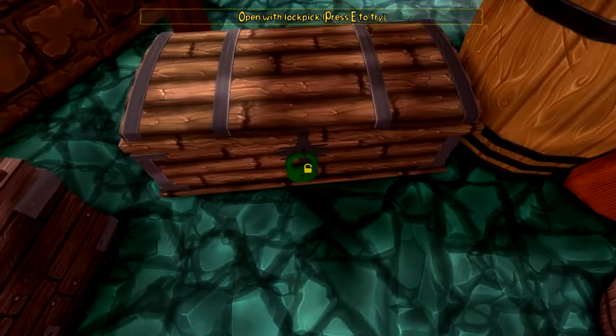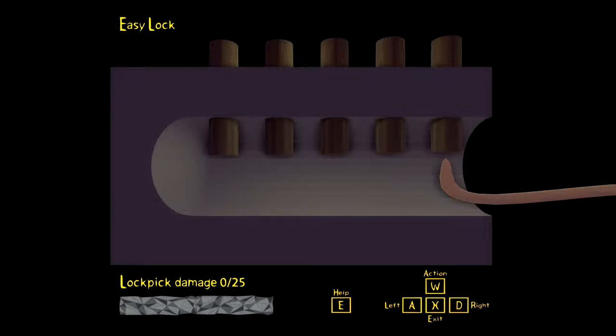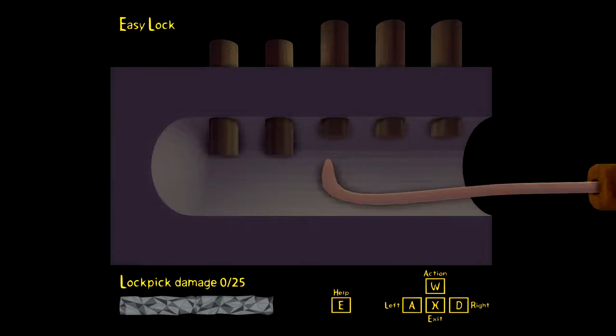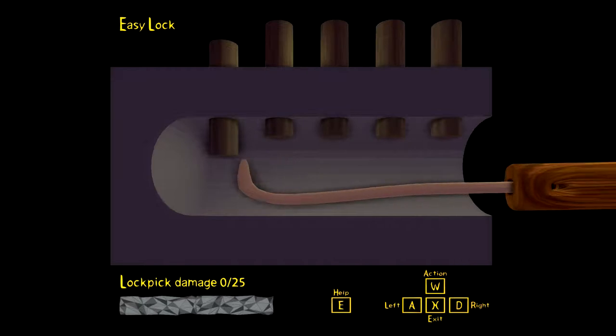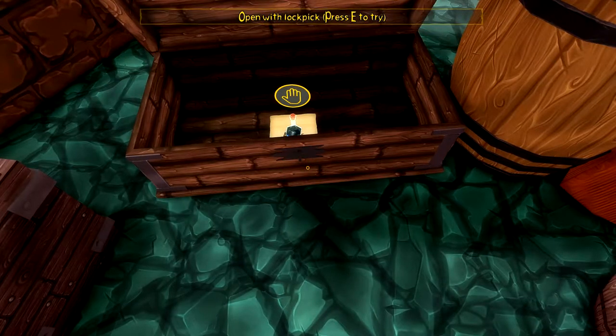Oh, come on - there we go. Let's go in here. We just need to open the first one because it's a necessary lock - an easy lock. We kind of just did this last time, and then all of them - there we go. That was very easy.